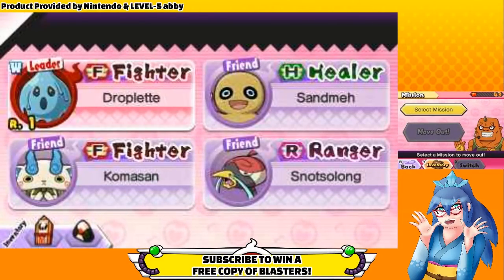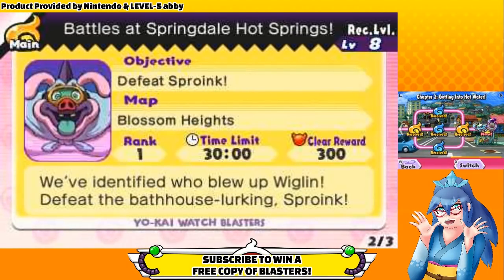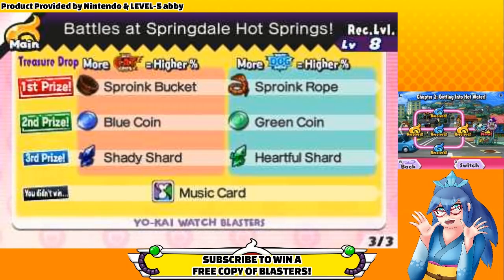Sproink is the first true big boss you'll encounter in Yo-Kai Watch Blasters at the end of Chapter 2. This advanced Sproink battle guide will cover all of his attacks and their properties, Sproink's weakness, the items he drops and their purposes, and Yo-Kai that I recommend using against him.